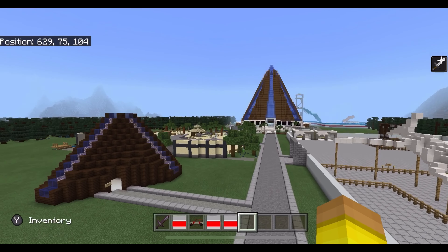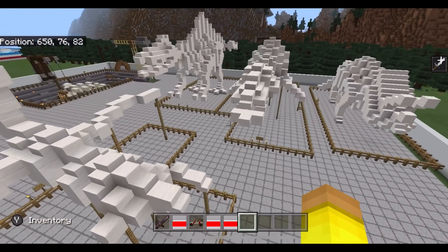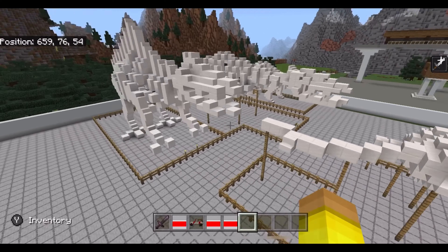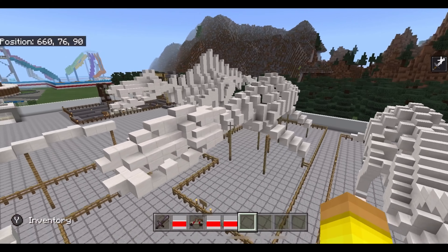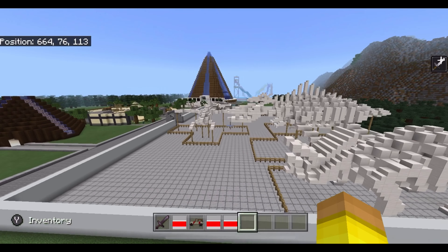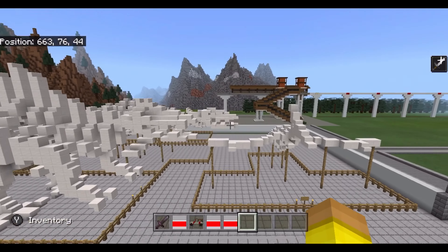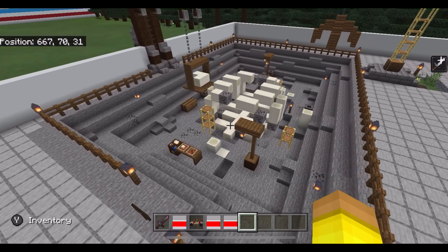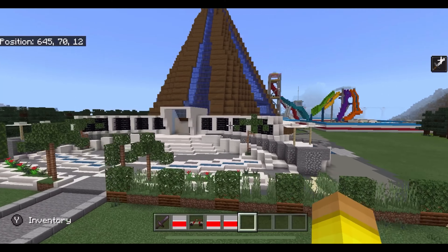We have a bunch of builds here. We've got some dinosaur skeletons — we have a Tyrannodon, I think, a Spinosaurus, a Pliosaur (not a Plesiosaur), and a Triceratops. And there's a dig site, very awesome, and an Innovation Center.